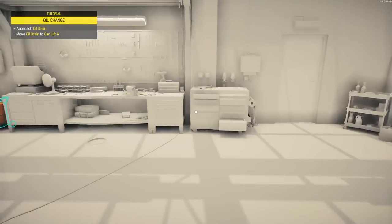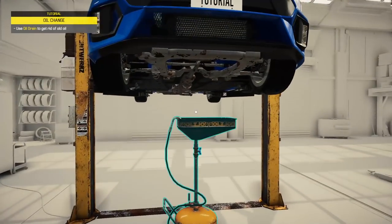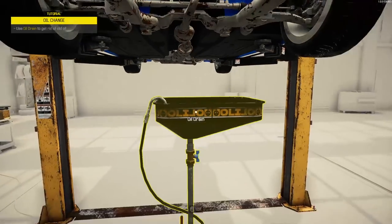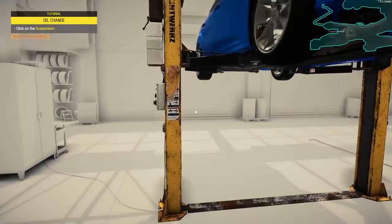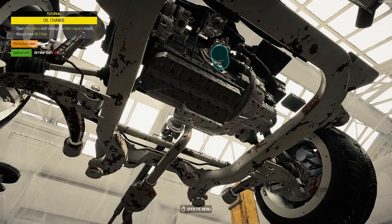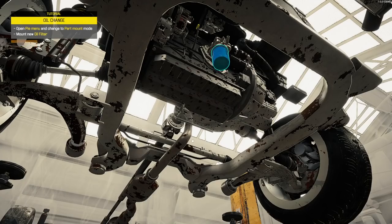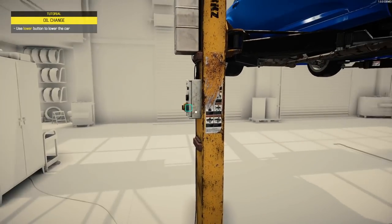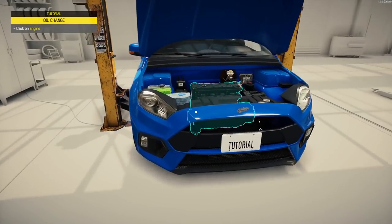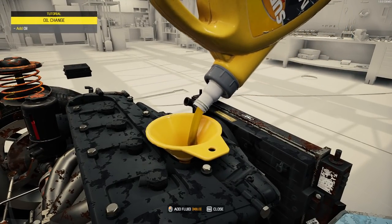Approach the oil drain — there it is. The mechanics are pretty much the same. That is some dark looking oil. Turn it off, click suspension, take off the old filter. It just looks so much better — the actual visuals and graphics look phenomenal. Use the lower button, then click the engine to add some oil.